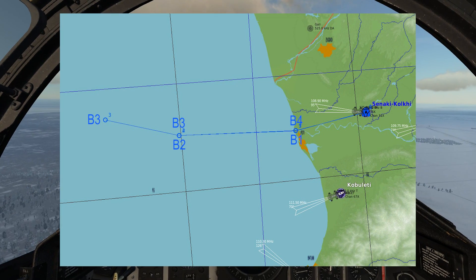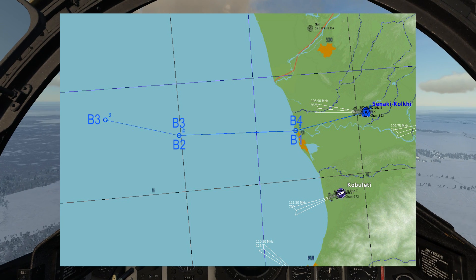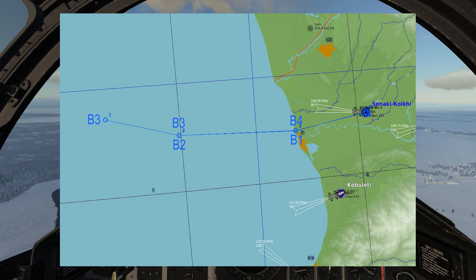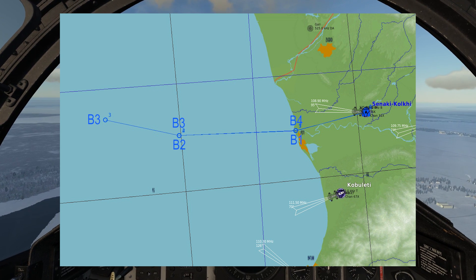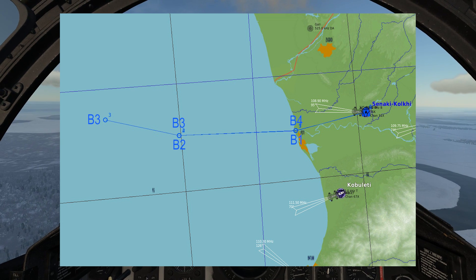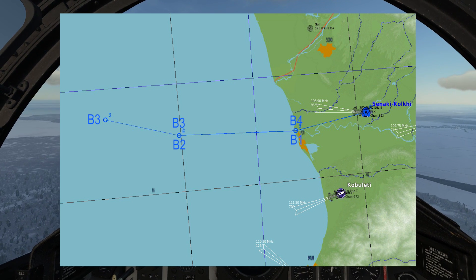Let's look at the map first. We are currently heading towards waypoint B1, which is our initial waypoint over the sea. At that waypoint we want to go into low altitude flight, speed up, and descend to about 250 meters above sea level, which is the recommended altitude for RB-04E employment.